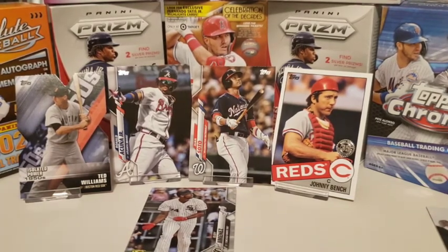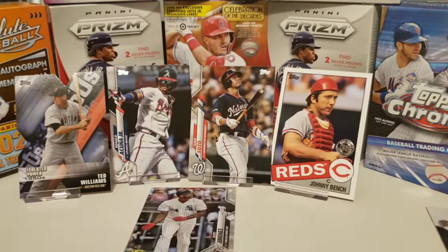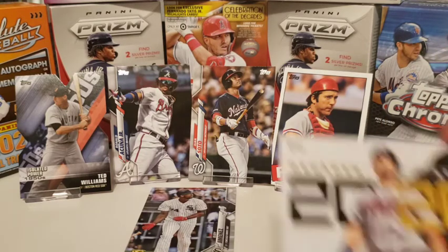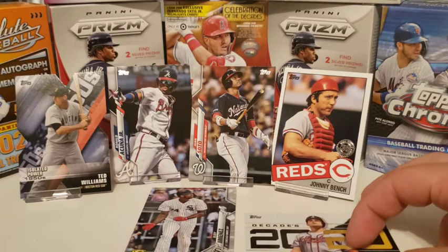So again, to recap, Mrs. Kyle's Cards: she got a die cut isolated power 1950s Ted Williams card, a nice Eloy Jimenez Gold Cup card, Ronald Acuna, Juan Soto, and a 1985 insert of one of the greatest catchers in the history of the game, part of the Big Red Machine for the Cincinnati Reds — Johnny Bench. She also got the Generation Next Austin Riley, who's a young up-and-coming star for the Braves.